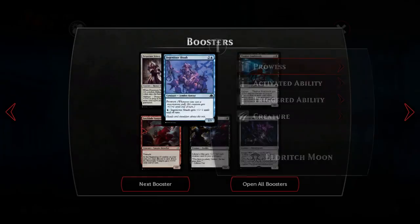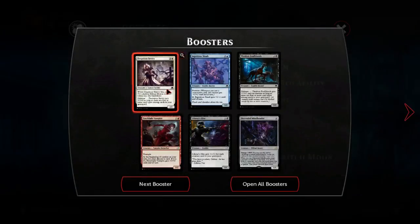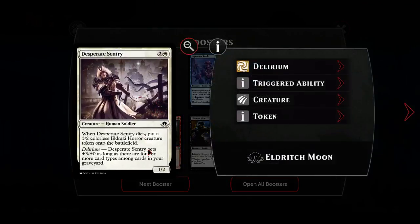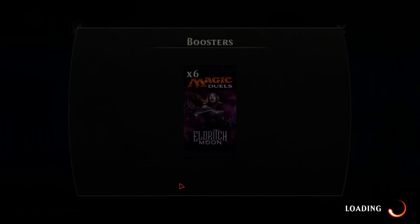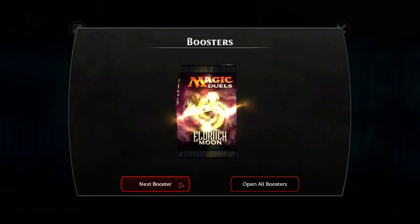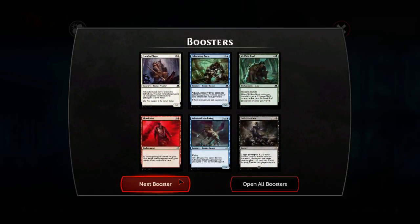Desperate Sentry is really cool - it's not likely you're playing white though, emerge is the issue. It's a cool and efficient card nonetheless, the kind of card you use as fodder for your emerge stuff - although that deck is bad, I saw Jake just playing it.